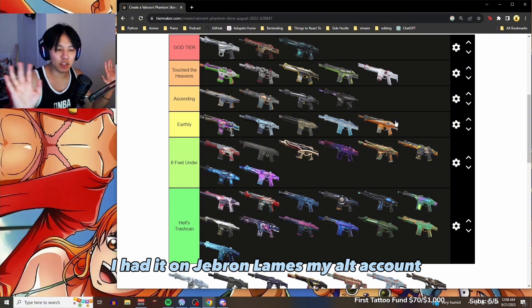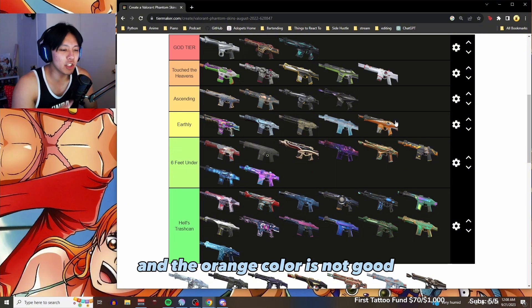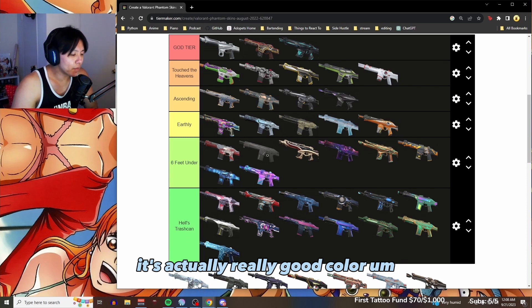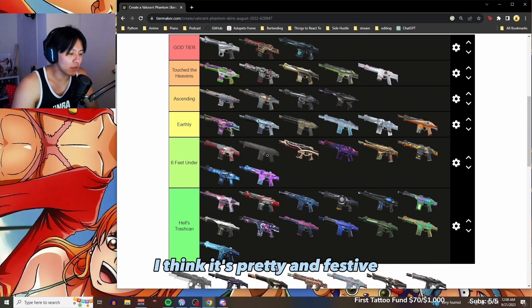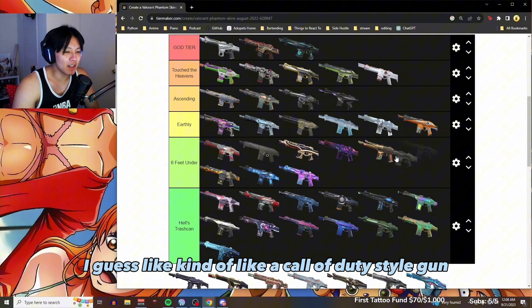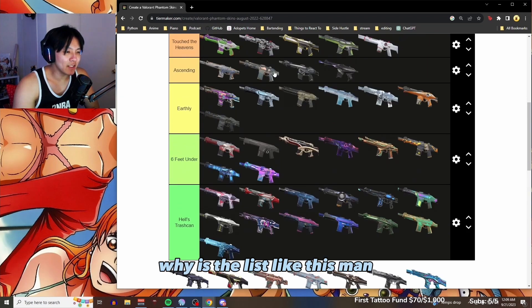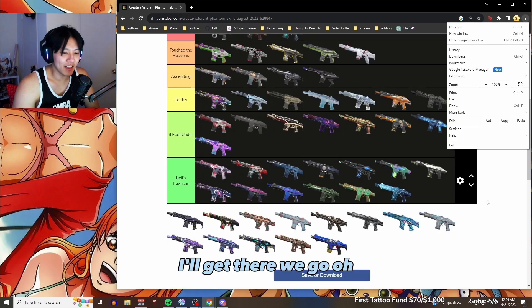Velocity — I have a soft spot for it, I'll put it right in the middle. I had it on my alt account, and the orange color is not good but if you do the green or the purple it's actually a really good color. There's a snow globe-looking one too — solid, I think it's pretty and festive. This tech-style one is kind of like a Call of Duty style gun, it's all right.